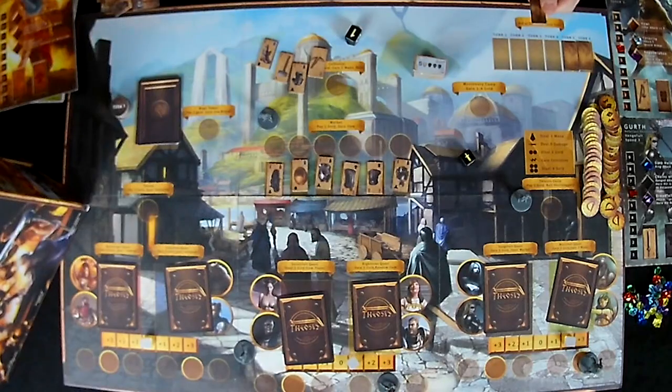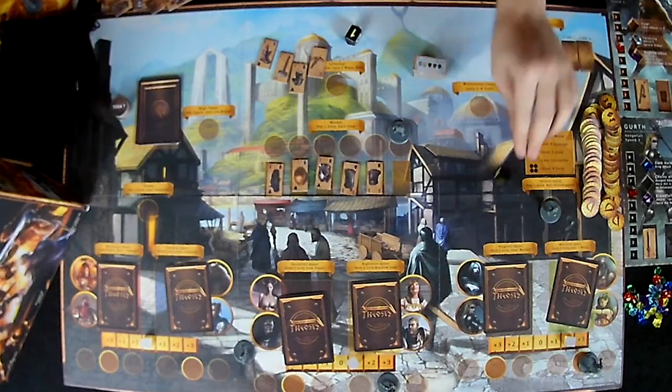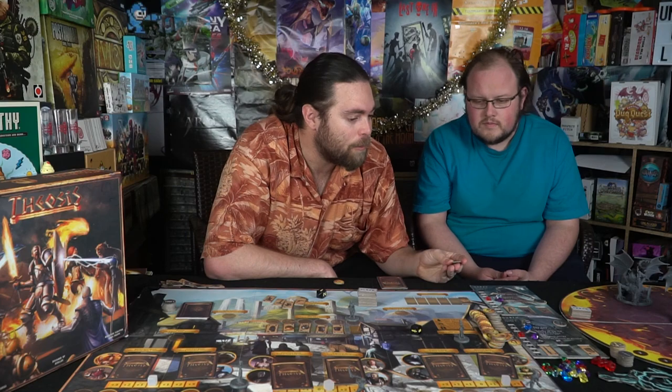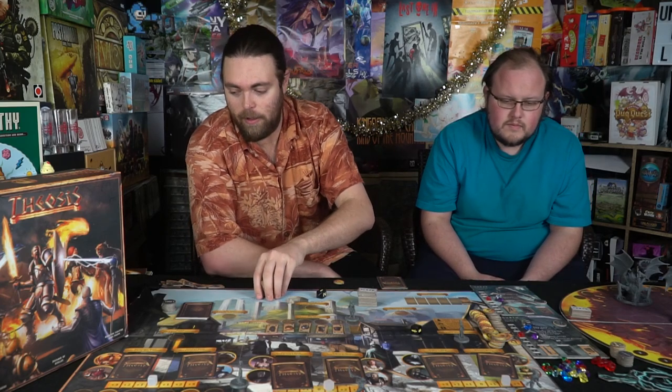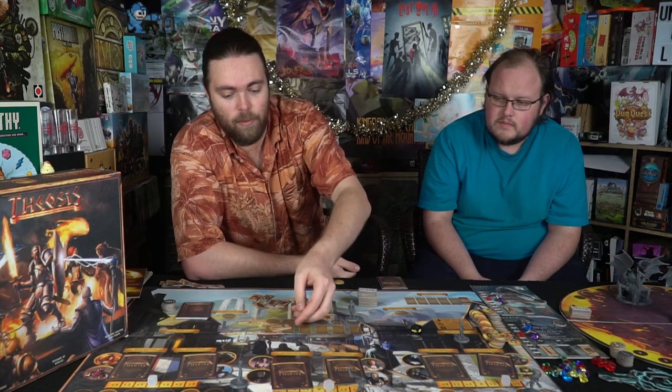The bad guys steal three gold, take an item, and roll nothing against me. I'm looking decent for this artifact bid — there's an armor in the market and I'll spend four gold against their three. I take the armor! It goes on him. It's full fire and frost resistance with plus one to defense. Finally got something good.